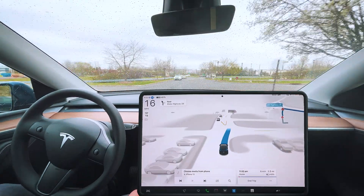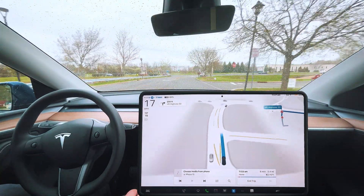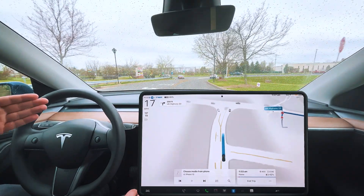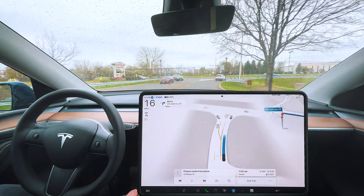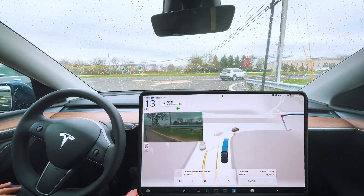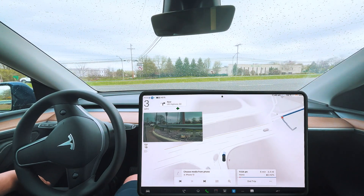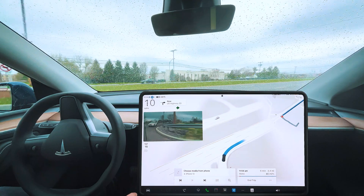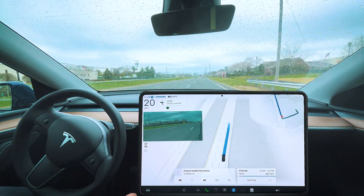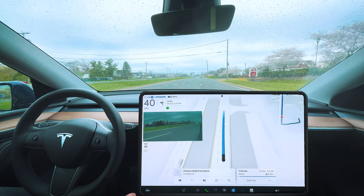Previous version would drive on the yellow and just cut through — that's been corrected. This version actually goes around the yellow road markings and takes the lane correctly. So that's a huge improvement. Excellent job pulling out — we have our own entrance lane here and we move over into the regular lane fairly fast.